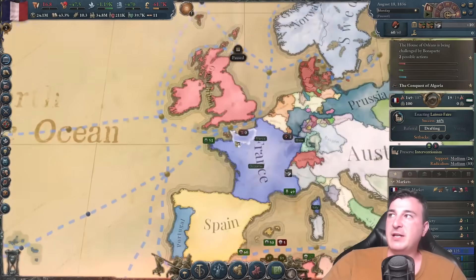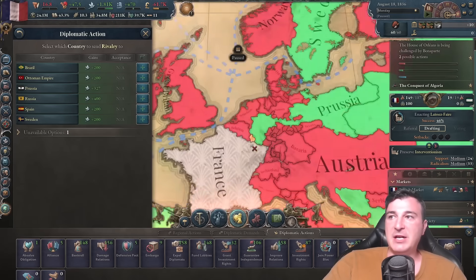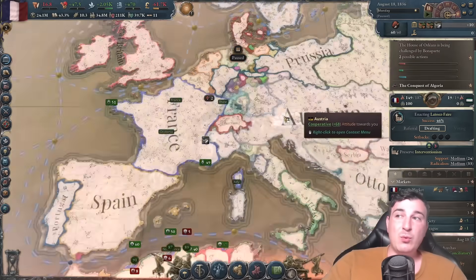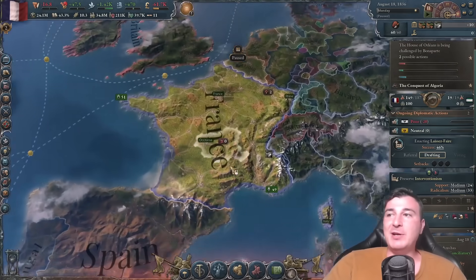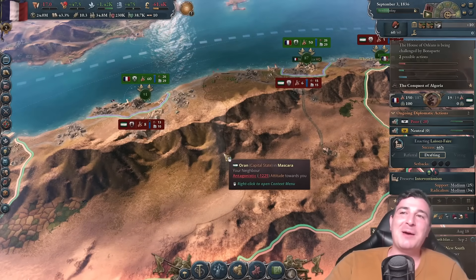The British have declared me as their rival. Well, guess what, Britain? I'm going to do the same to you, because I don't like you. I was also going to rival the Dutch and the Ottomans, since I'm going to be attacking them afterwards anyway. We will need some friends though — I'm actually going to get the Prussians and the Russians as my friends. It's totally not because I'm a Prussia fan.